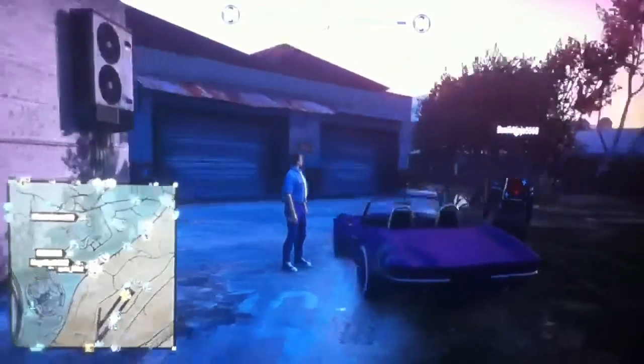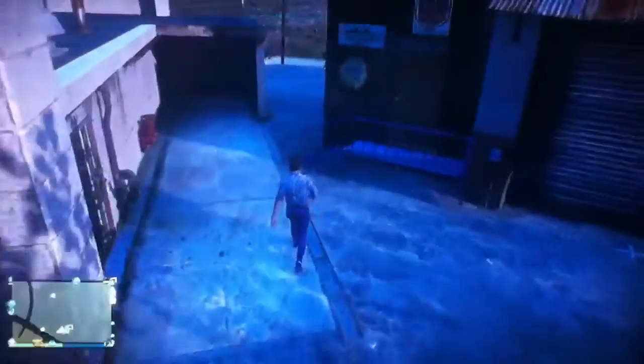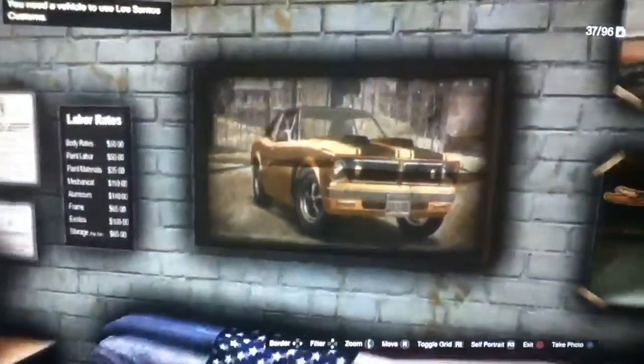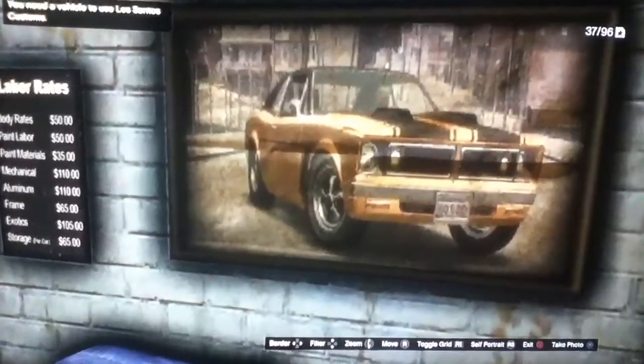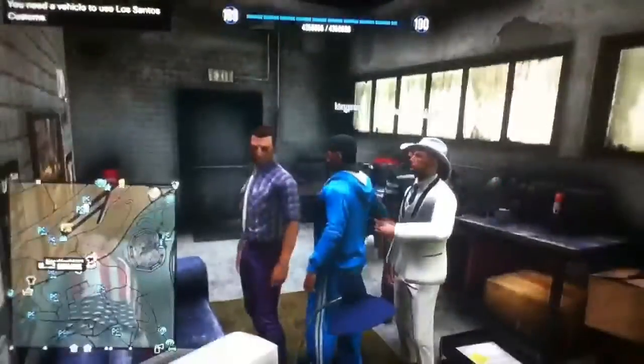The third Easter Egg is sort of a reference to the game Driver 3, apparently. I've never played the game so I've never seen the vehicles, but apparently there's a reference to it. If you go into this Los Santos Customs in the desert — I'll show you on the map — and then go into your phone, you can see a car from Driver 3, apparently. Sorry if the quality's bad, I'm filming in the dark, which always hurts my video quality. But that's just a reference to Driver 3 in GTA Online.